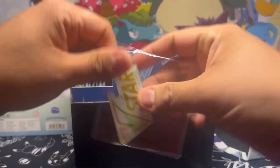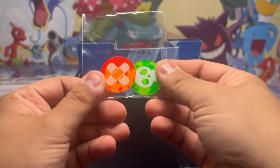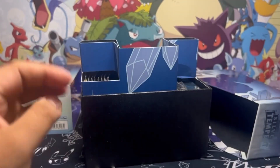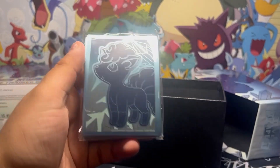Inside, we have the V-Star badge. We got the coins, the blue dice with the Silver Tempest logo on it. We got a bunch of energies. There's the code card.